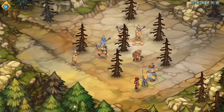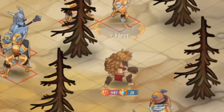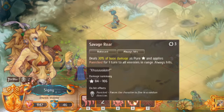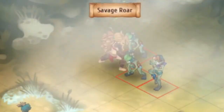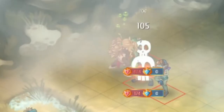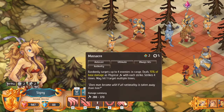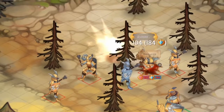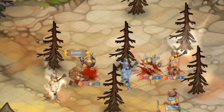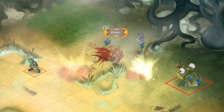Enrage deals damage equal to 15% of Cygni's current health as physical to herself, and applies Empowered and Fleet for two turns. Savage Roar deals 30% of base damage as pure damage and applies Panicked for one turn to all enemies in range — always hits. Massacre randomly targets up to four enemies in range, deals 70% of base damage as physical with each strike, strikes four times, and may hit one target multiple times.